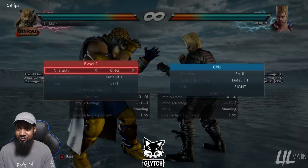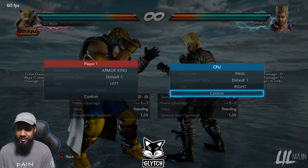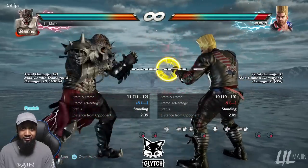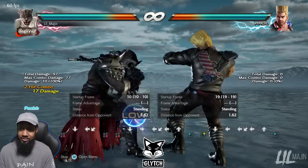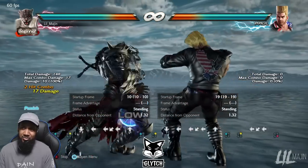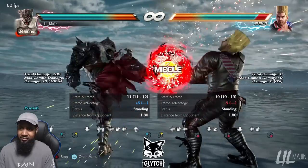Let's move on to Armor King and show the weaknesses of his while rising punishment. For Armor King at negative 12, while standing 4 is his best punish. Unlike King, crouch canceling into 1-2 is not good at all — just 17 damage and plus 5. You may as well get while standing 4 for 20 damage and the same plus 5 frames.